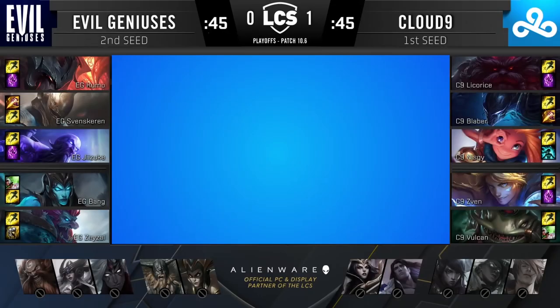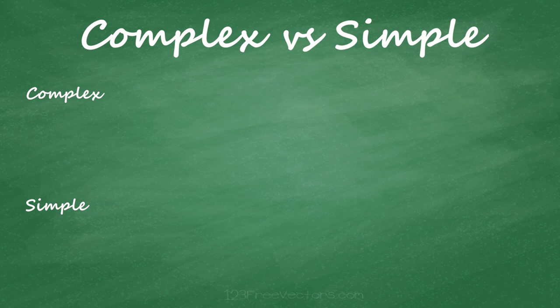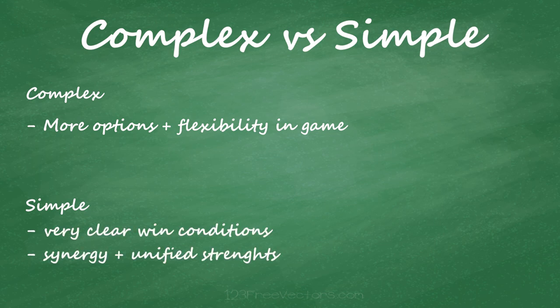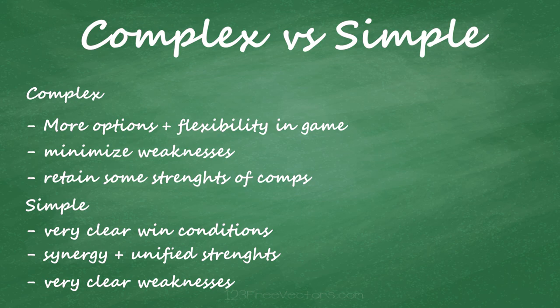So what is the drafting trend in the professional scene? Most of the time, team comp compositions will be a mixture of all of the six types discussed. The reason is that teams have more options and flexibility in-game when drafting complex team comps rather than a single type. Drafting one type of team comp will give you synergy and very clear win conditions, but it also exposes the draft to clear weaknesses. So in order to minimize those weaknesses while retaining the strengths of some team comp types, most teams will go for complex drafts.